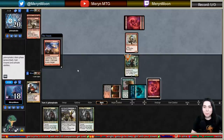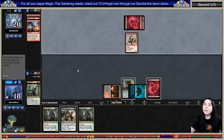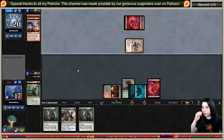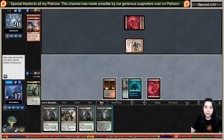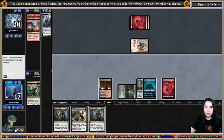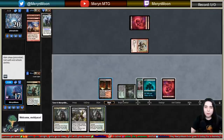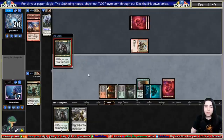Maybe Modern Jund should start sideboarding Shovel for creature matchups — but then again, Modern Jund is already super set against creature decks with so much removal. It's good against Burn at least, though it does die to Searing Blaze. Even though they're a red deck with four cards in hand, I think I'll play Lurrus — or actually no, let's just play Grim Flayer. I'll play Lurrus next turn when I can for sure get back my Unbridled Growth.